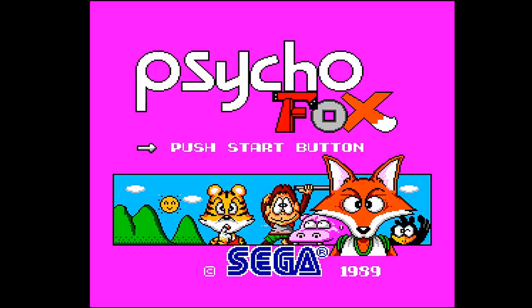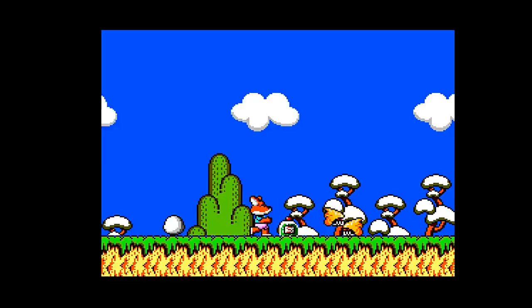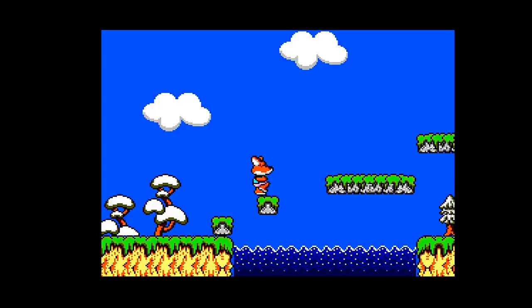If you like Mario platform games, look no further than Psycho Fox. Psycho Fox is a cute platformer in which you have a punch and jump mechanic, but it is a lot deeper than that. In this game you can pick up certain items, and with those items you can then select different characters with different abilities.